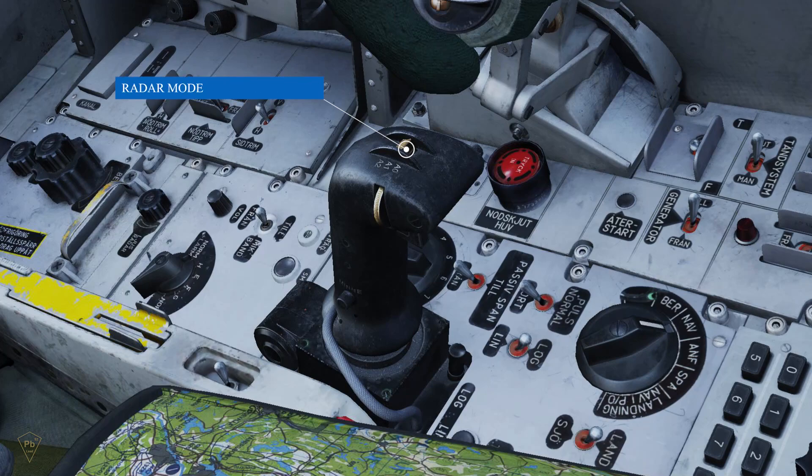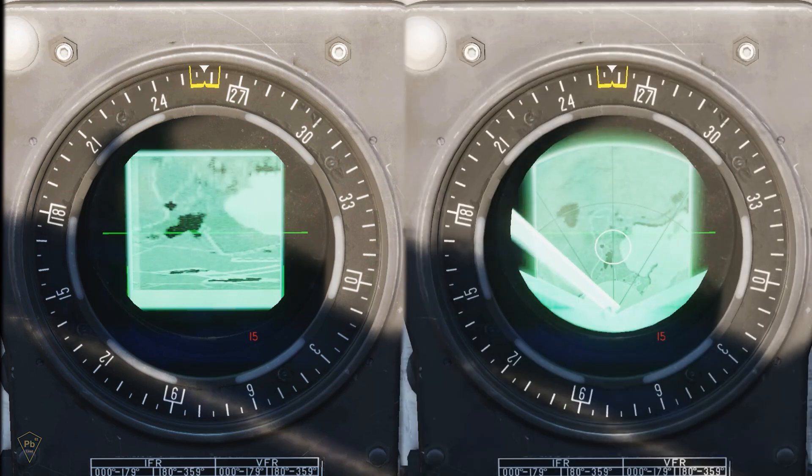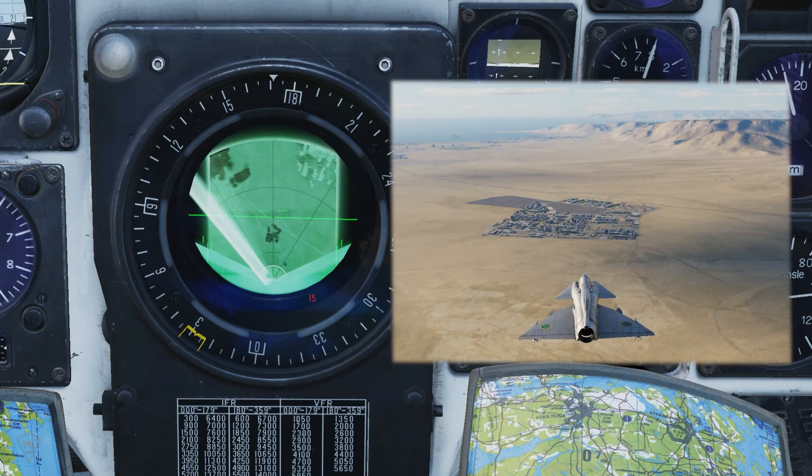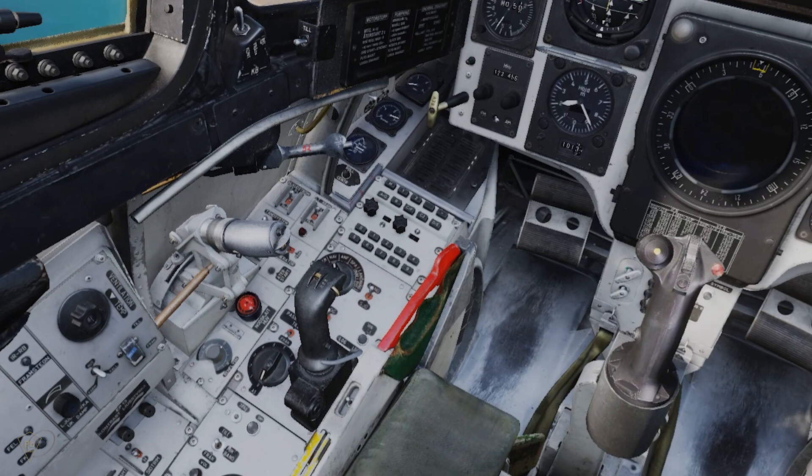The PS-37A can operate in two modes, a narrow and wide program, which also correlate to which scope the return is displayed in. The most common mode is the wide program, A1 mode, which displays the returns in a planned polar indication. The narrow program, A2 mode, provides a B-scope view of the returns and will generally yield the most specific results. To select which mode and display is used, the radar mode selector switch is located on top of the radar stick. This control should be bound.